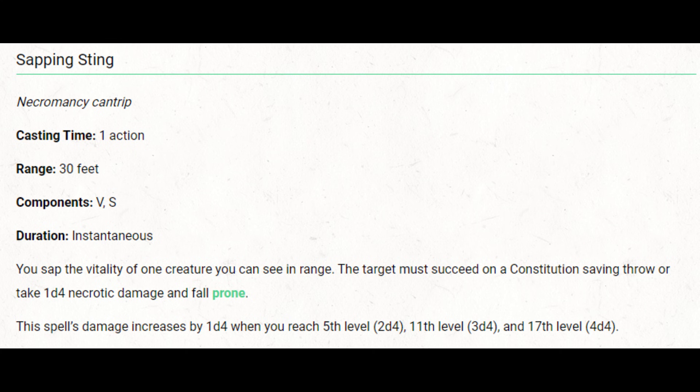Knocking somebody prone as a secondary effect is not bad — cantrips tend not to have secondary effects at all. However, prone is pretty minor and depends on initiative order. If you have melee allies acting before the enemy's next turn, you could be providing them advantage, which is useful. Prone also gives disadvantage on ranged attacks, so whether this is good really depends on your allies and the initiative order.